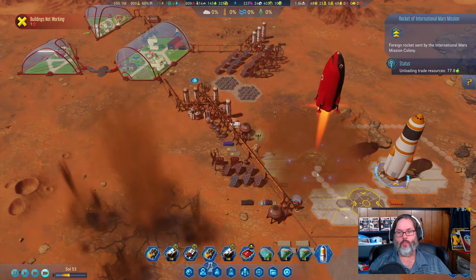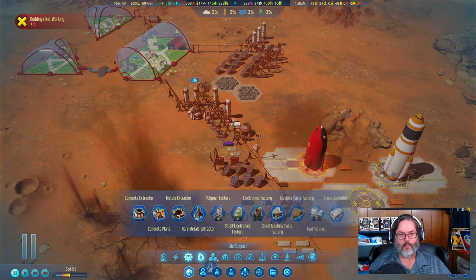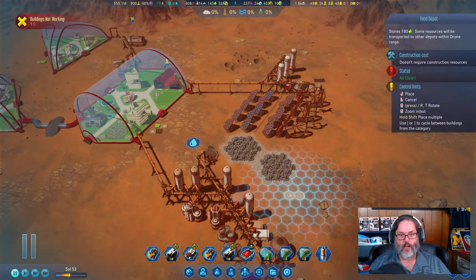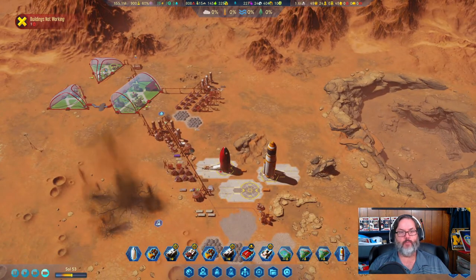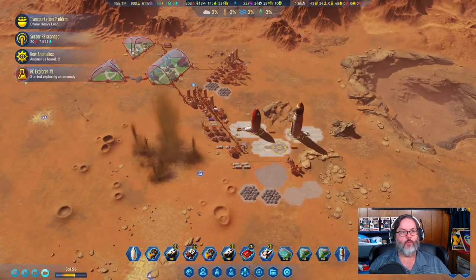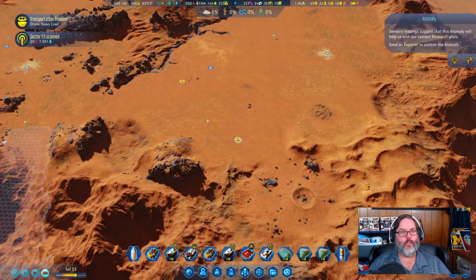I'm going to build a food depot just off to the side here, close enough to unload the rocket but also close enough to get it over to the domes with the other drone hubs. Two anomalies found up here — that's good.